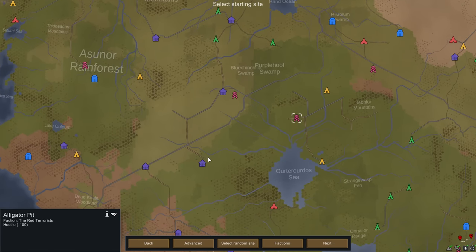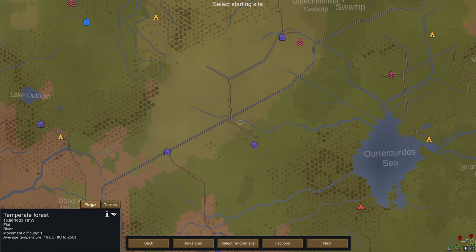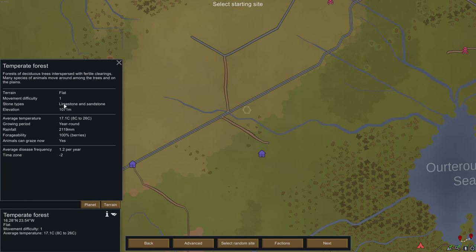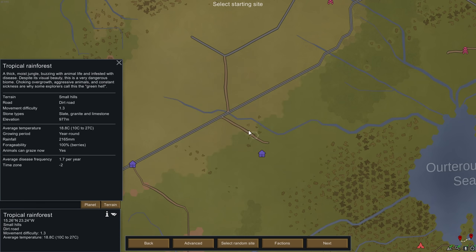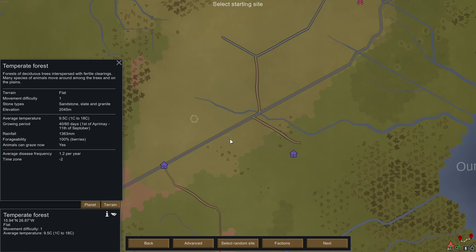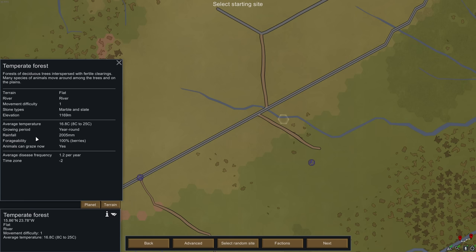Don't worry about where you settle — it doesn't affect raids. This map is purely for picking out a location to set up your initial base. We want a place with a year-round growing period that has marble — granite is tough but marble is probably your best bet for a single stone type. We're also going to settle on a river for power, and close to a road. The road reduces movement difficulty, allowing caravans to move faster, making trading more valuable. We've picked a spot with year-round growing, marble, a river, and close proximity to a trading location.